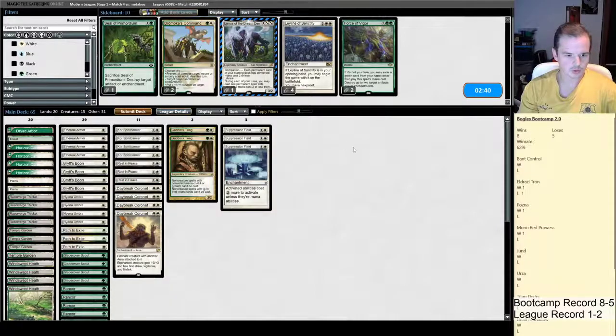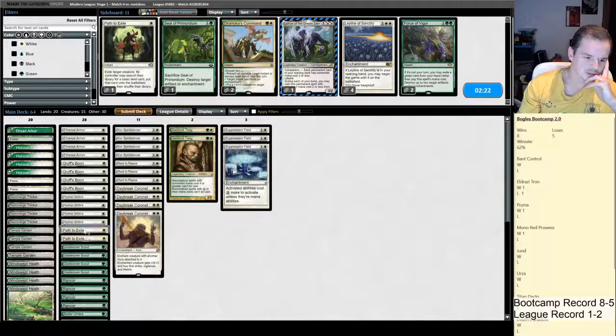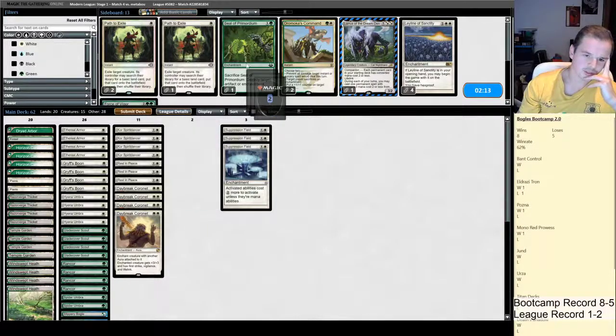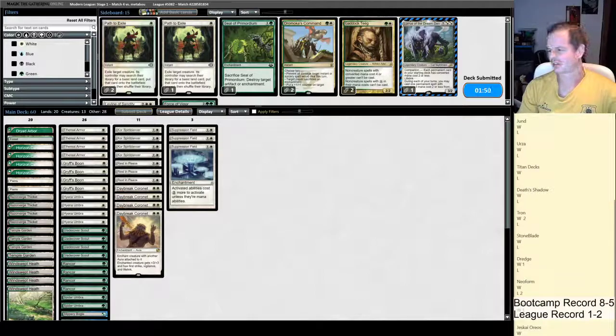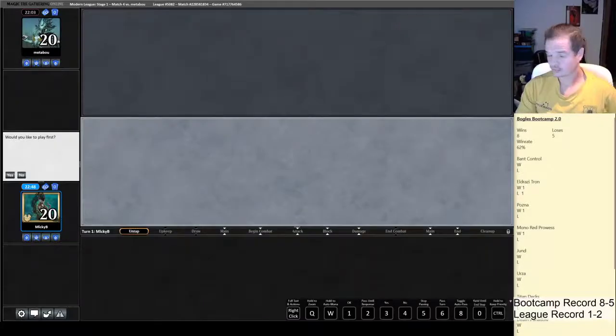We saw some expensive spells in his deck — Path's going to be good. Suppression Field I don't think does a huge amount. We pretty much just need Path over Suppression Field here, probably. Gaddock Teeg isn't even that good, at least not on the play. Let's look for Rest in Peace. So another matchup where Grafdigger's Cage would be good. This one actually seems like a real deck as opposed to the blink deck which is just bad.